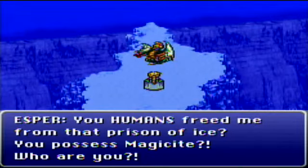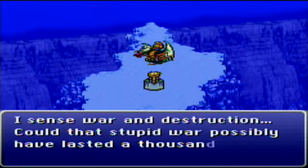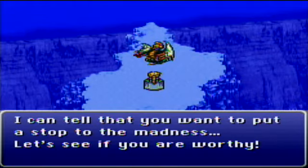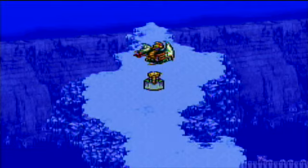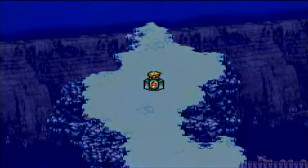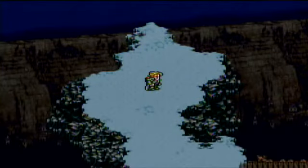From doing that, we have defeated the Esper. He says: 'You humans freed me from that prison of ice. You possess Magicite? I sense war and destruction. Could that stupid war possibly have lasted a thousand years? I can tell that you want to put a stop to the madness. Let's see if you are worthy.' And for this, we obtain another new Magicite named after the guy we just fought — Tritok.